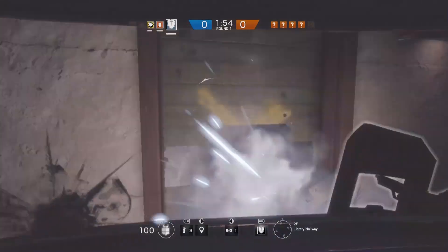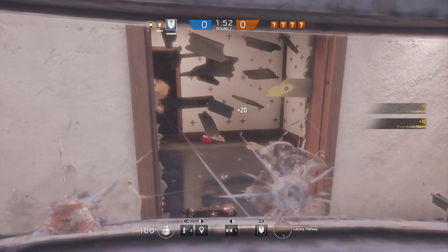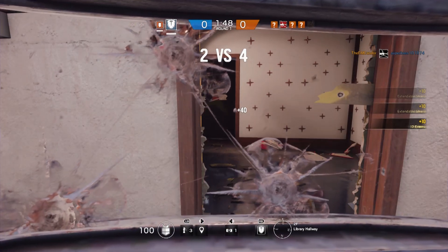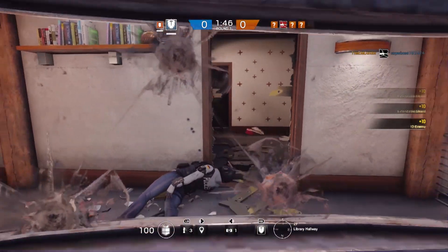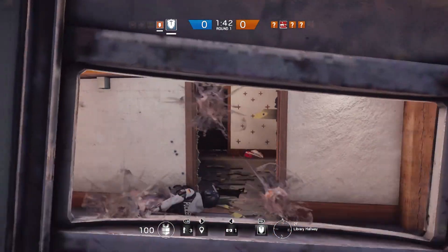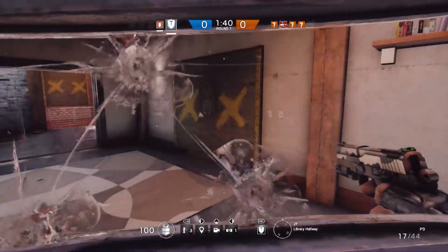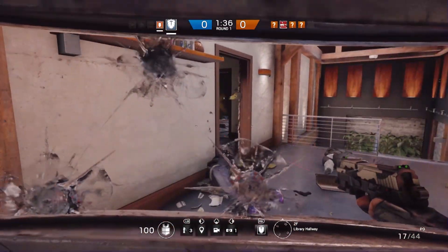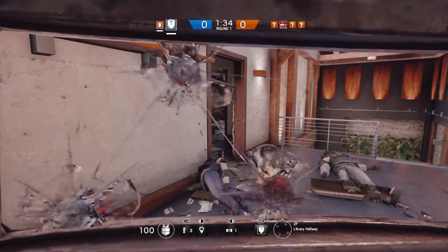Let's take a look at Montagne here. He's got a pretty strong shield system. When he expands it all the way — he has to be standing to do so — that makes him pretty much invulnerable from the front. You can't even shoot out his legs; his arms don't stick out the sides. You have to flank him if you want to get anything on him. You can put his shield away and re-engage with the sidearm, but that will give you a moment of transition and will allow you to at least have some offensive capabilities.